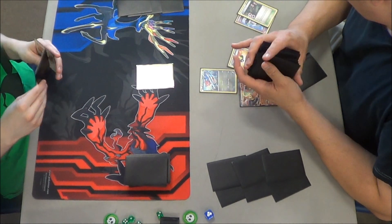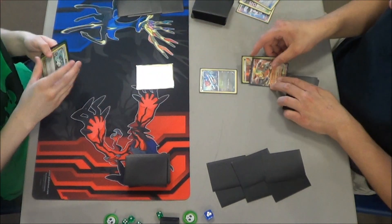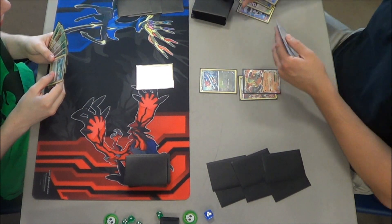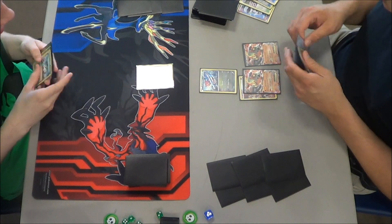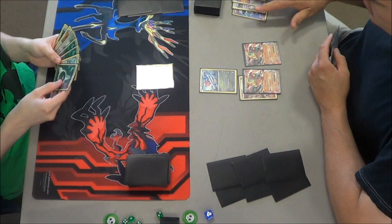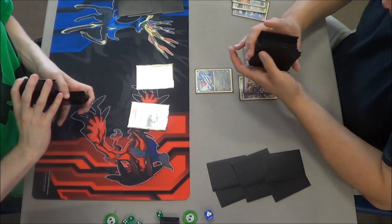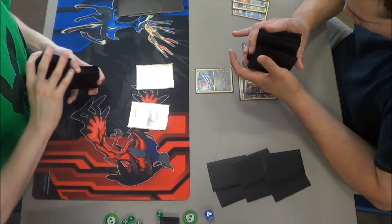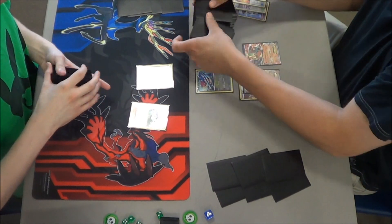Once again, I'm sorry for the glare - it's nothing I can help. It's a Trubbish. Thank you Michael for moving your hand above the card right there. He attaches a Fighting Energy to that Landorus EX that he just got and Bicycles for two. Not too bad. He benches another Landorus. He could play Colress right now, but Colress for two cards is not ideal. It doesn't matter anyway because Michael just played N.